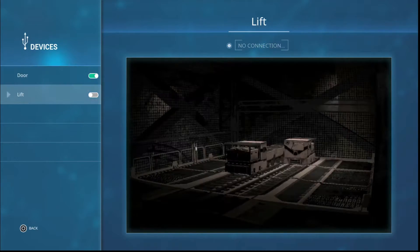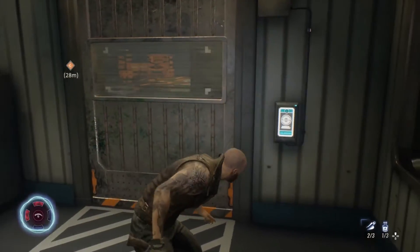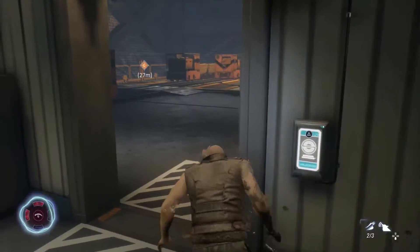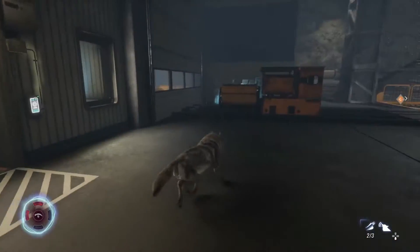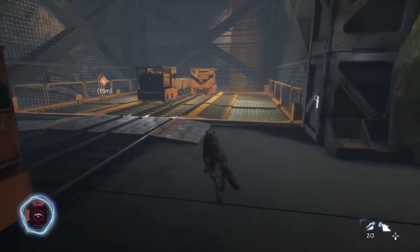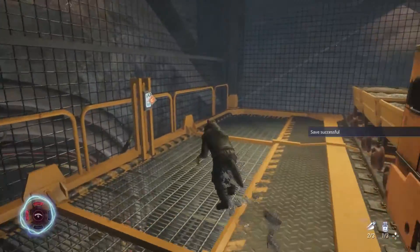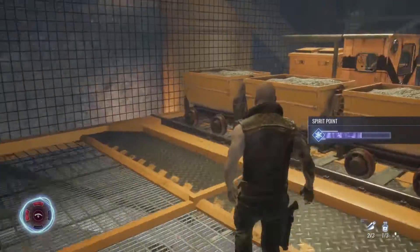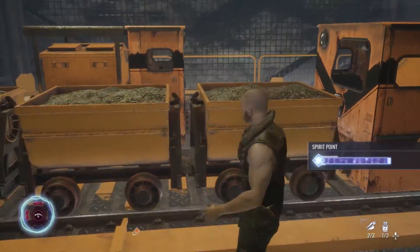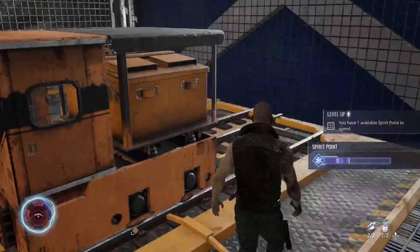Let's open this door and might as well connect the lift. So that's the training room we were just in. Let's make our way up. We got another skill point. I'm actually going to save up for two and get the one that makes us harder to detect.